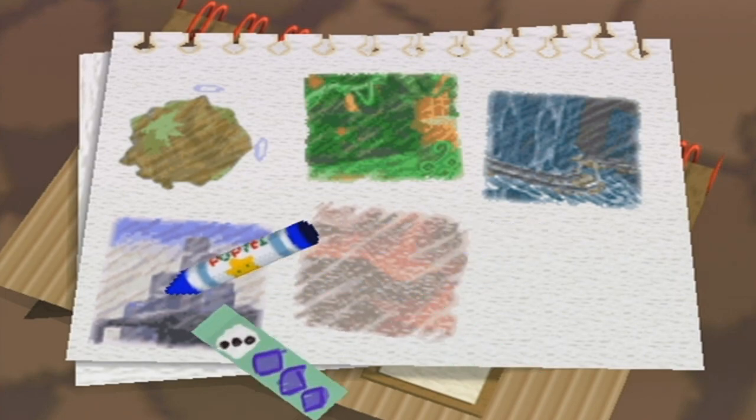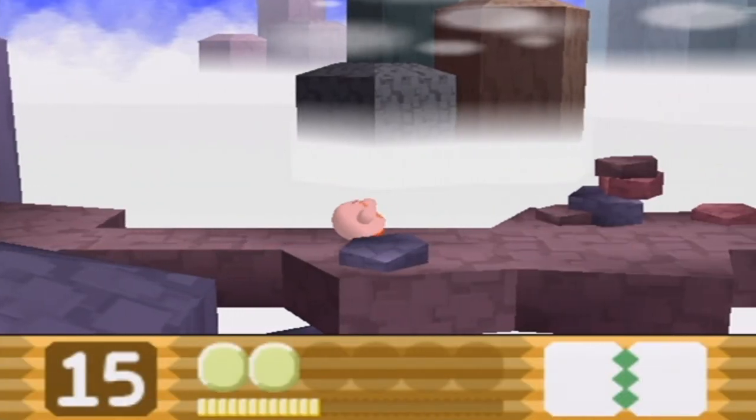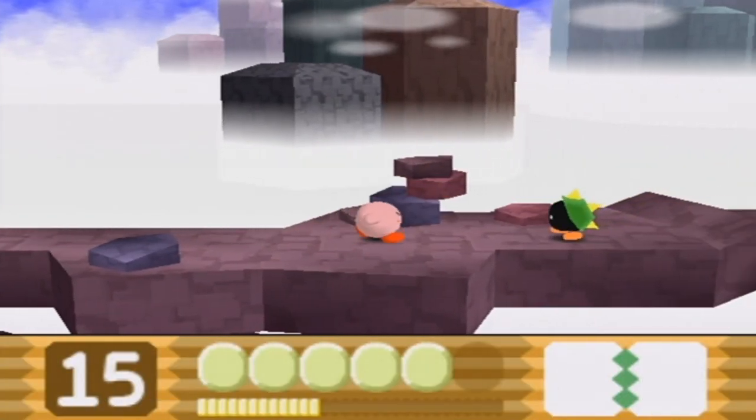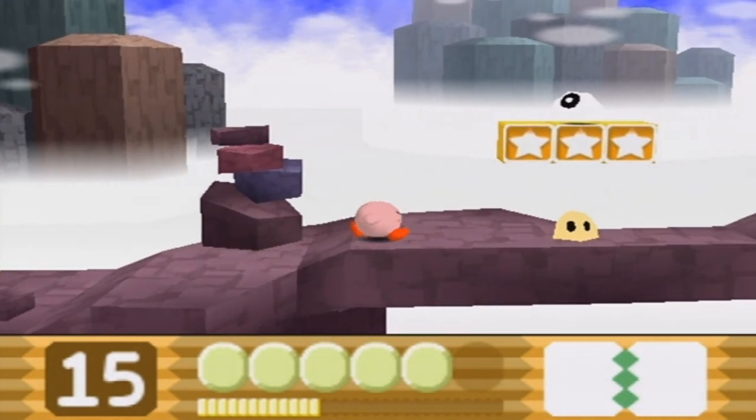Before I begin this new level in Planet Neostar, I'm going to be going back to this mountainous level. The reason for this is because I need the ice ability for the next level, and the quickest way of getting the ice ability is to go into this mountain level and inhale some sort of ice enemy.